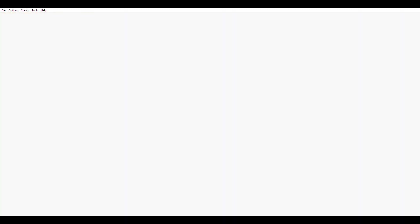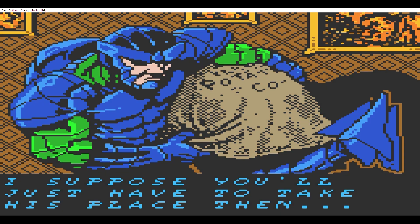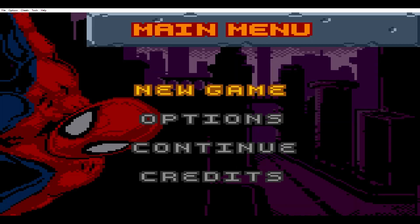The game starts out with a cutscene showing the Sinister Six trying to kidnap Peter Parker, but he isn't home so they take Aunt May. It's nice to see Mary Jane catch a break — she's always the one getting kidnapped.